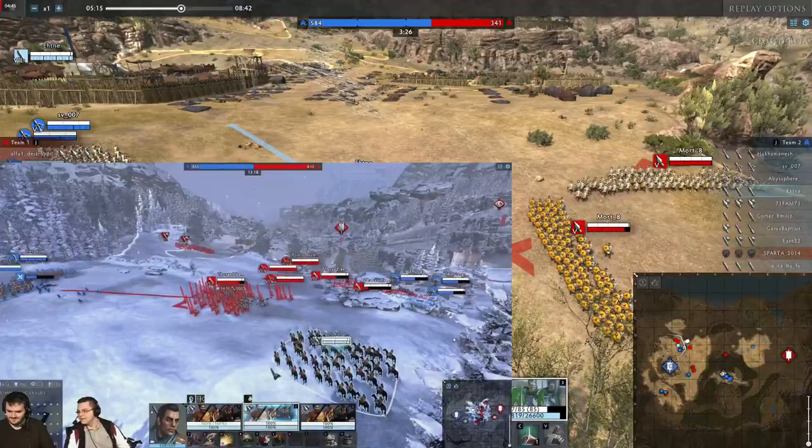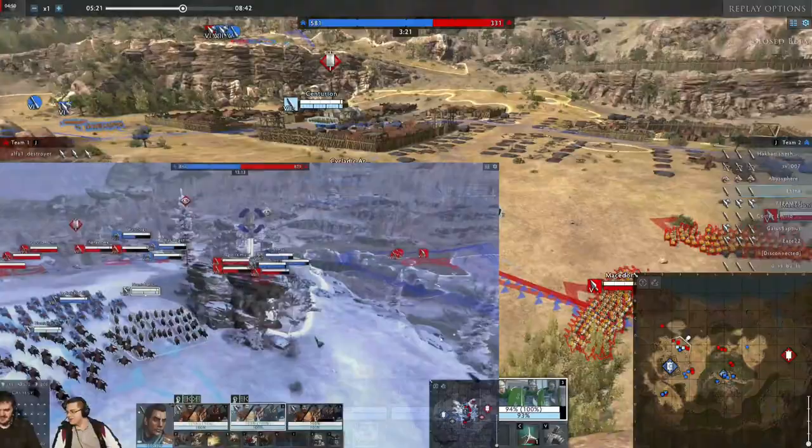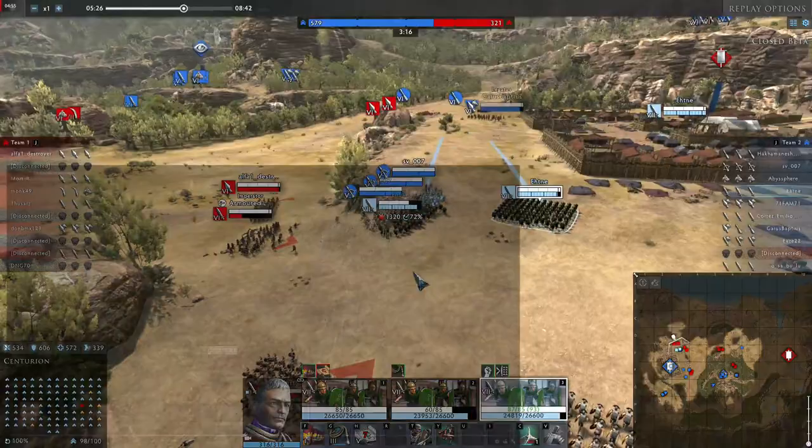Right now you can see how the cavalry throws javelins. They don't specifically target, they just use it as focus fire. With all the buffing and debuffing, probably throwing the javelins at the back of enemies is the best solution.